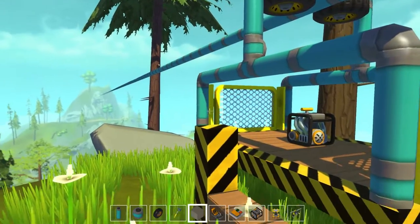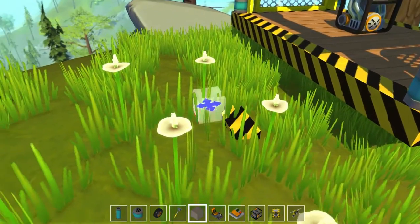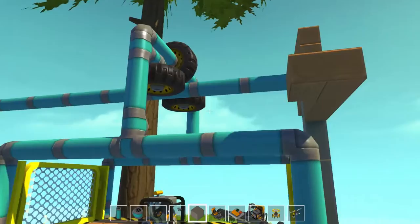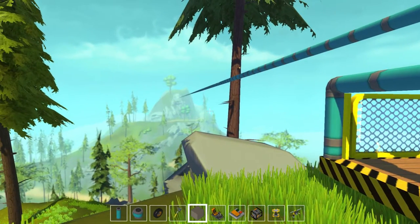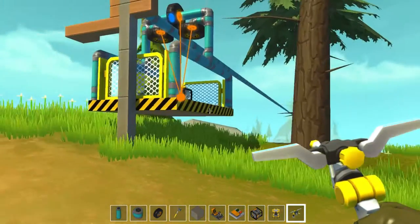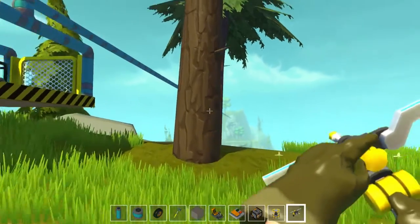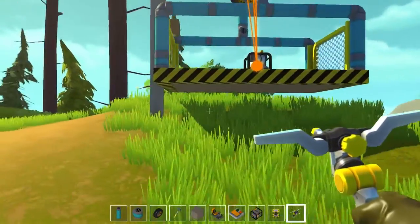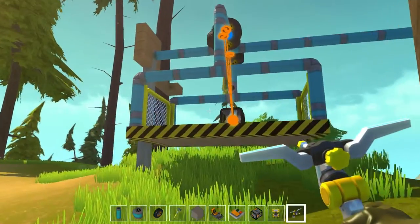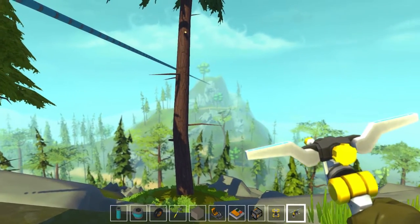I can tell you that the hardest part about building this bad boy was actually laying the damn pipe all the way across. This cable from one side to the other was a huge pain to put. One thing this game doesn't have is the keep-yourself-from-falling-off-the-block thing that Minecraft has. I would recommend the developers potentially add the ability to stop yourself from falling off the edge of a block.